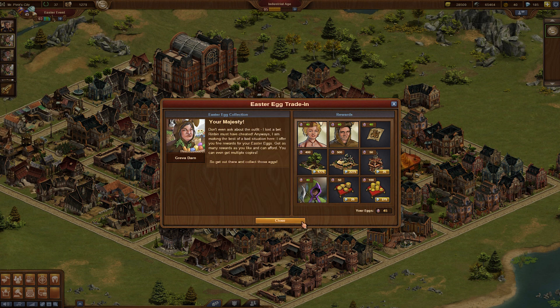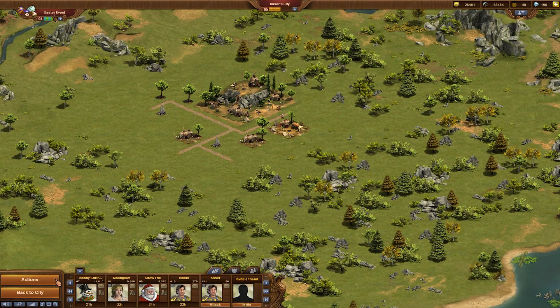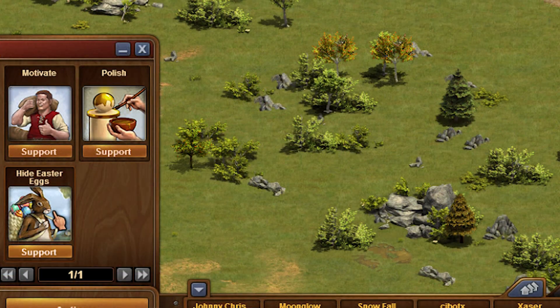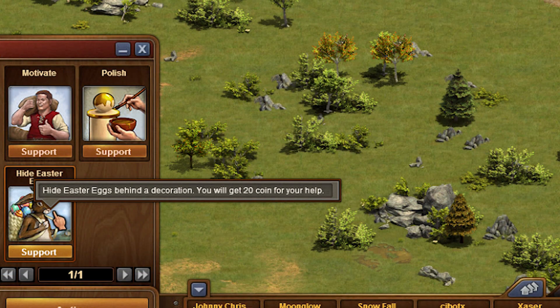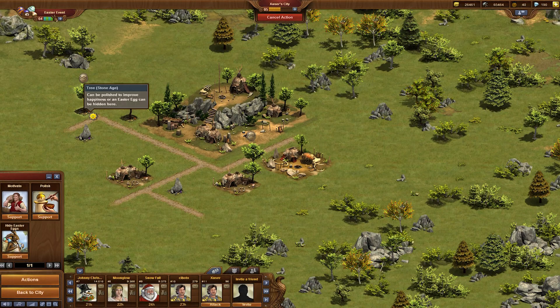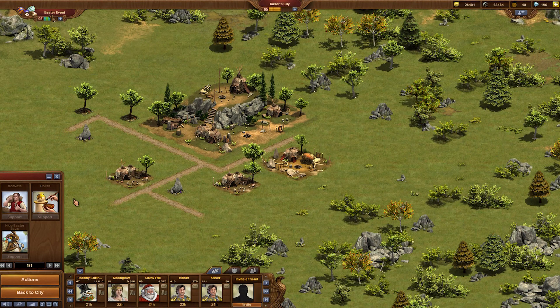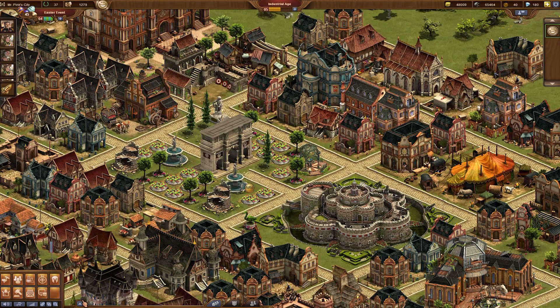I would like to show you how you can hide Easter eggs in the cities of your neighbors. If you visit a neighbor city you can see that there is a new positive action which is called 'hide Easter eggs.' If you click on it you can hide Easter eggs in all decorative objects. You can't hide them infinitely, but actually up to six times. Afterwards you have to wait an hour before you can hide Easter eggs again.